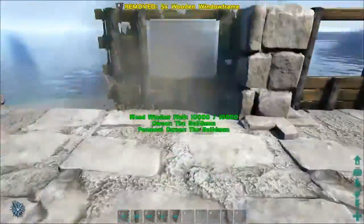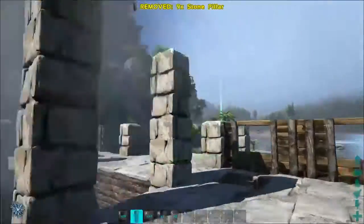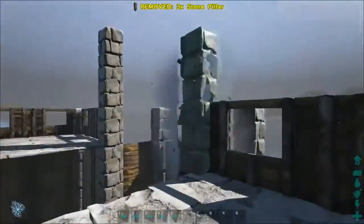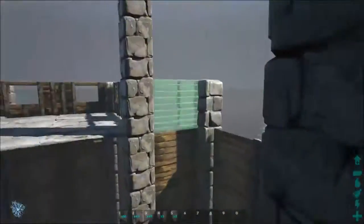Before we can add a roof we'll have to make sure that the roof will be supported on the inside. This is not strictly necessary but it makes the building look a lot more sturdy and realistic. I'll add some pillars and walls on the inside, and in the next part of the video you will see me add a roof to the building.